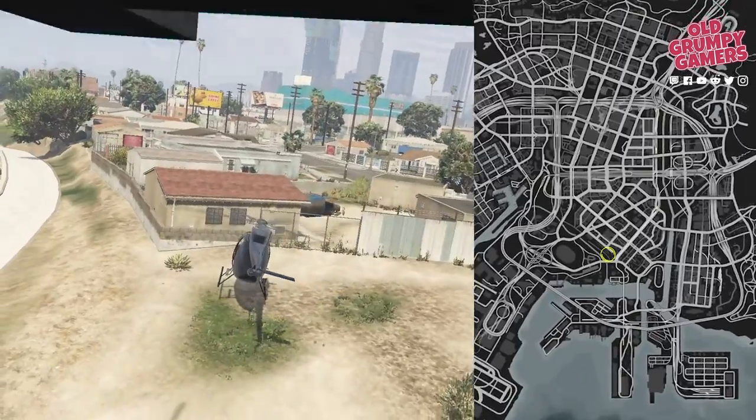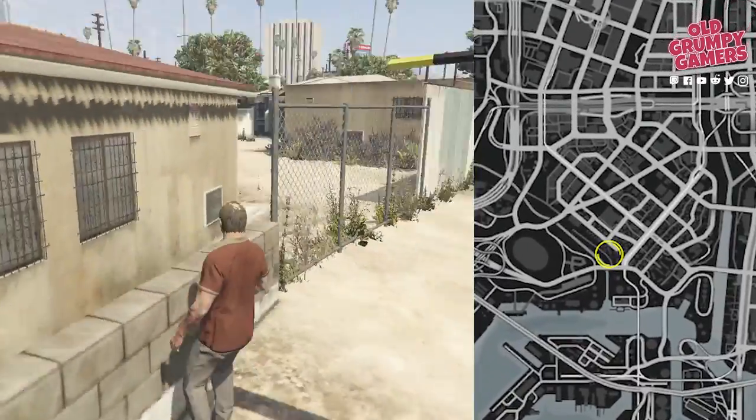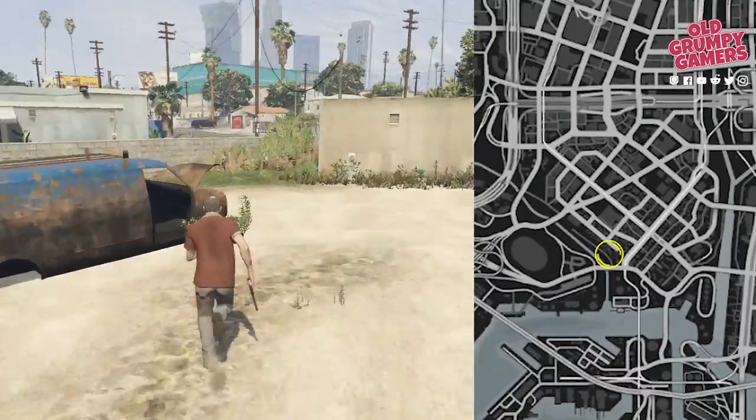For the seventh scrap we're heading to an old estate near the stormwater channel. Look for the letter on the back step of this old gray building.